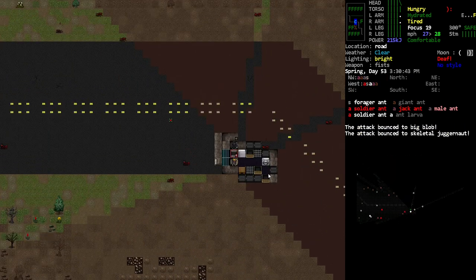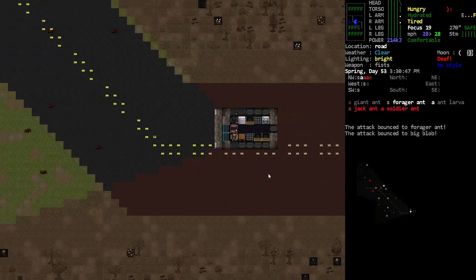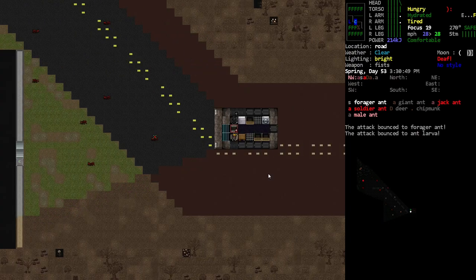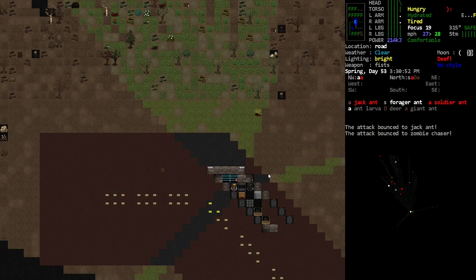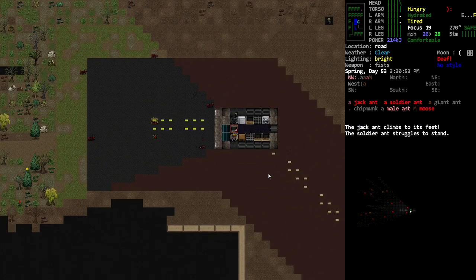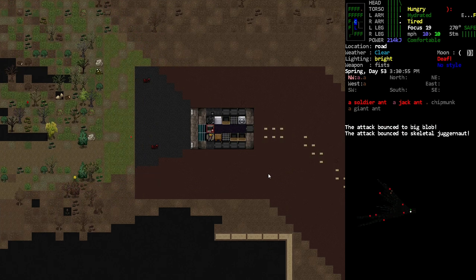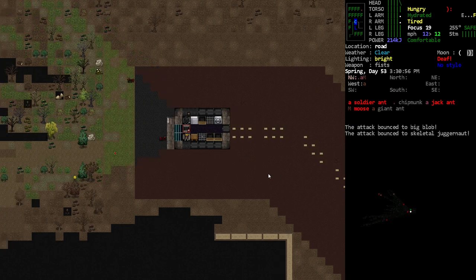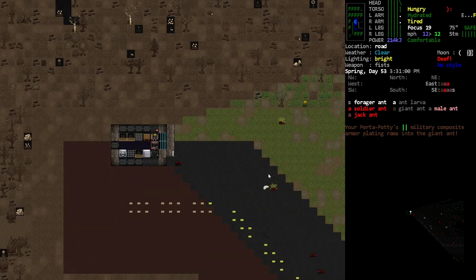This is impossible for us to navigate without running some of them over though. All I can really hope for is being able to somehow clear out enough of them. Did I hear something like shooting electricity? Yeah, I don't know if we're gonna be able to get in this lab. Long story short, there's a skeletal juggernaut around here — it sounds like — in a blob or something.